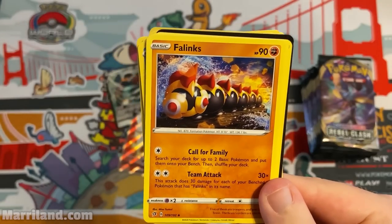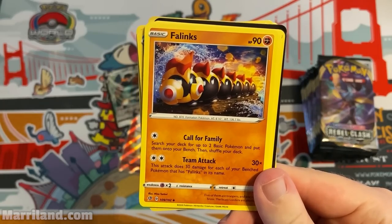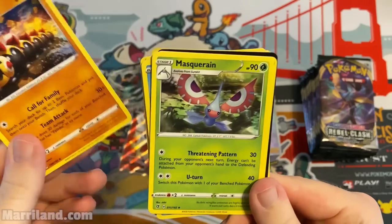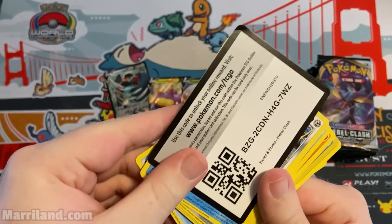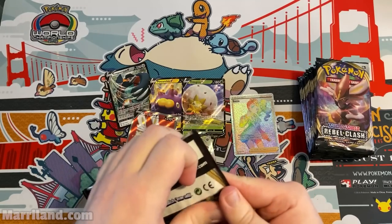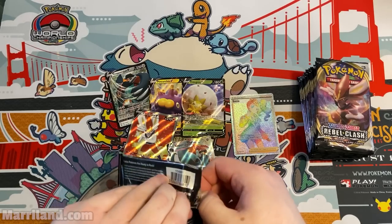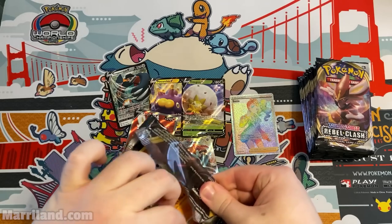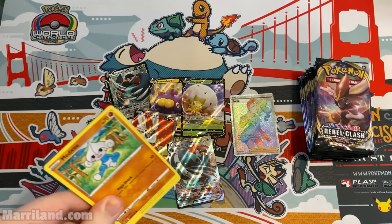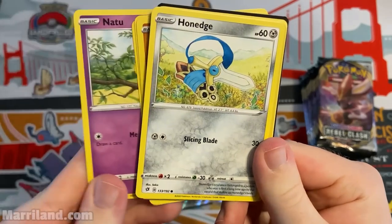How appropriate to get Copperajah V-Max right after pulling Copperajah V earlier. Phanpy — search your deck for two basic Pokemon and put them on your bench, pretty handy. Mascarine, Nugget. Code card here — let me know in the comments if you end up pulling it. It's probably bots that scoop up videos and claim the codes, but I have heard from people who actually got some.